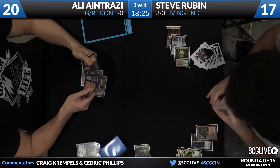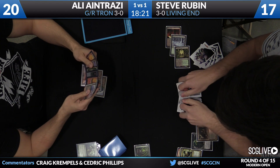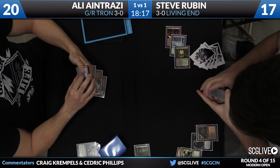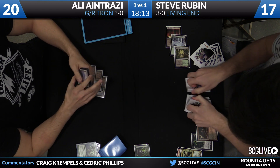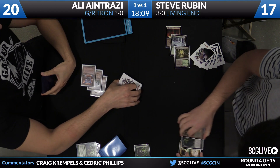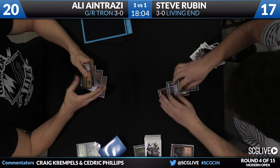Steve is going to search for a land with the Bloodstained Mire and go with an Overgrown Tomb. In this matchup, it's not about Living Ending as fast as possible. One of the nice things about Living End is because you have so much cycling and card drawing built into your deck, your ability to find Fulminator Mage and Avalanche Riders is pretty high. He also has four copies of Beasts with him too, so he can really mess with the lands.